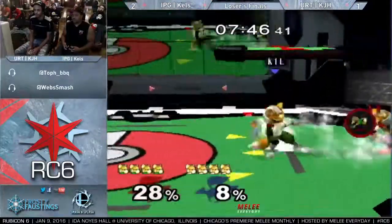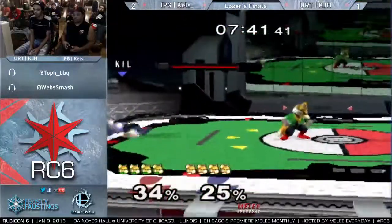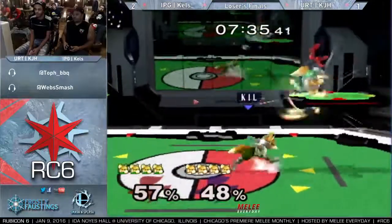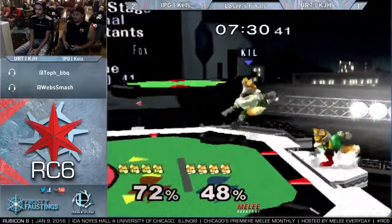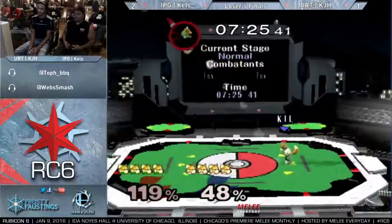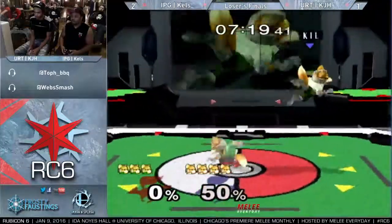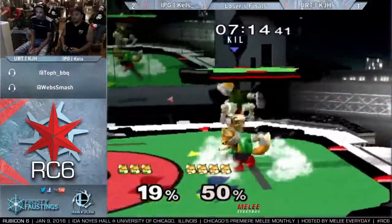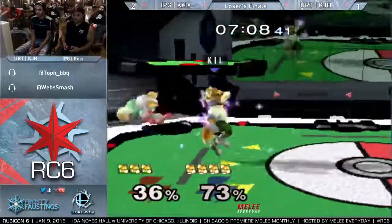Kels seems very comfortable in Pokemon Stadium. With his dash dance game it'll work out. One thing I've noticed about KJH in particular — if you watch how he usually plays in the Fox dittos, he is very, very stationary. He'll throw a lot of aerials in place, a lot of retreating aerials — a lot less dash dance than other Foxes of his caliber. Less dash dance grab-heavy, and more just trying to counter your moves with moves of his own.